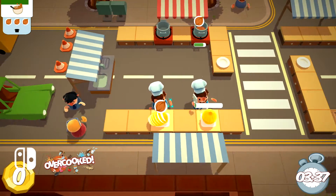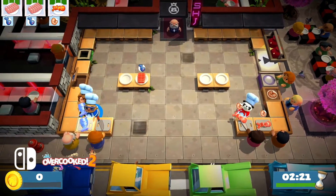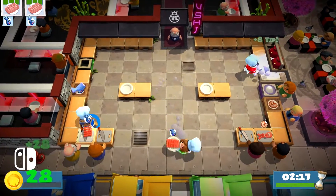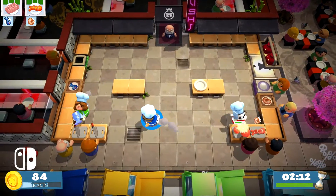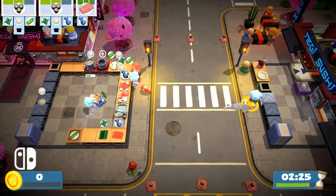All in all, the Switch version of Overcooked 2 really holds up very well. The frame rate is much more steady, and that is something that happened for the original game's release where they patched it to be better performing. The graphics have taken a good step forward, you've got the online play, and just in general, Overcooked 2 on Switch really holds up well against the competition.